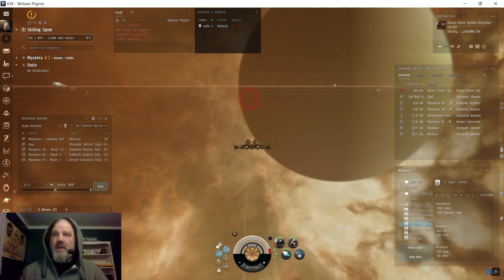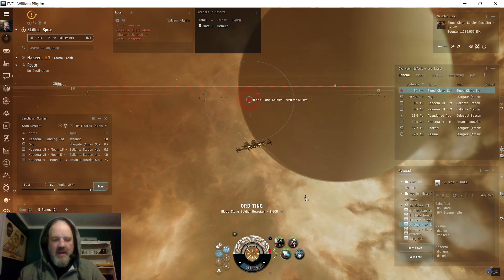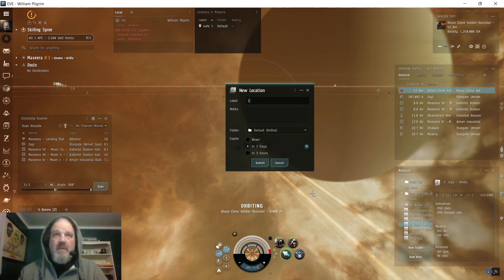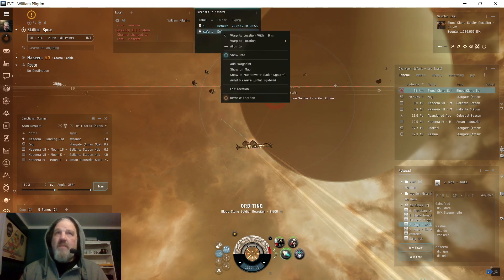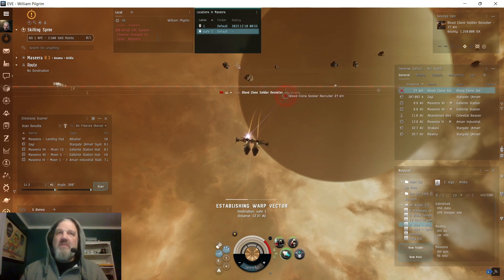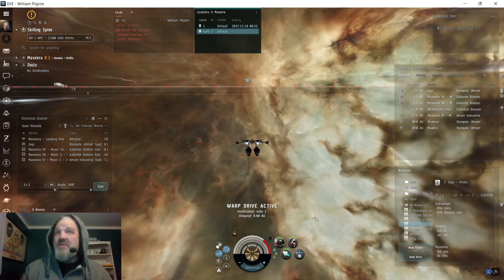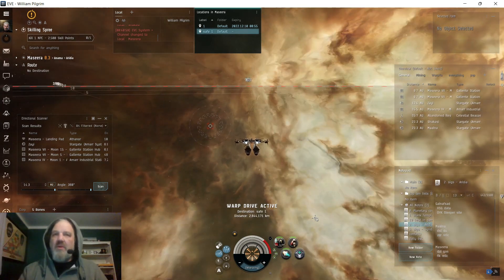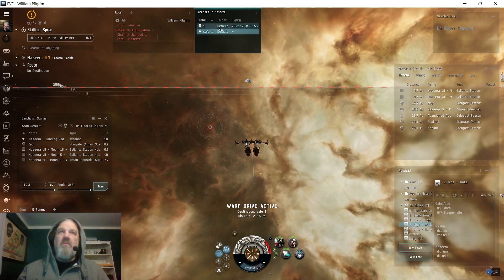I'm at 57 kilometers. I start to close the range, set my orbit to 8,000 meters, then open the bookmarks with Ctrl+B to create a safe spot. I wait for him to target and start hitting me, set it to two days or three hours, submit it, and warp to my safe spot. So let's say I'm getting damage in a destroyer and getting pinged down — I haven't been able to get close enough or into that transversal circle. What I can do is warp out, then warp back to the safe spot.